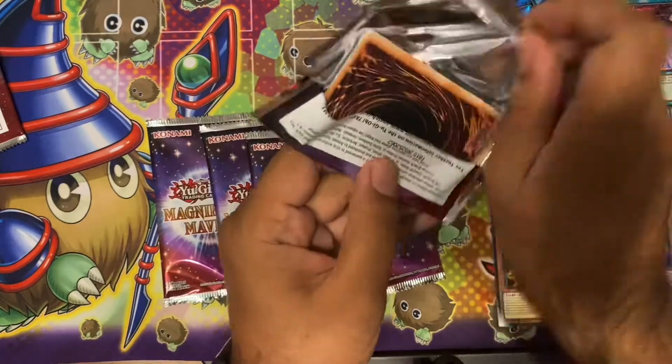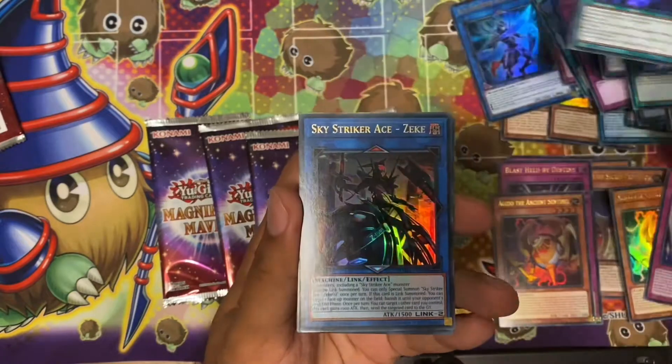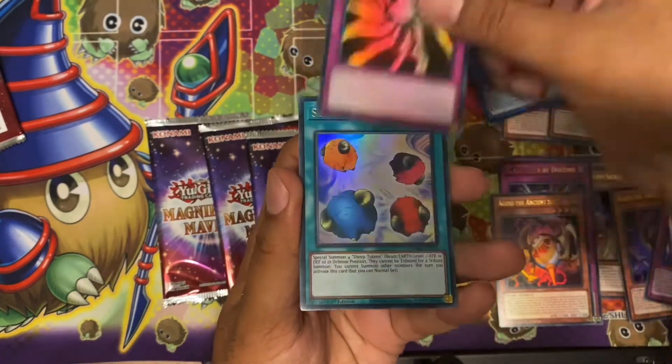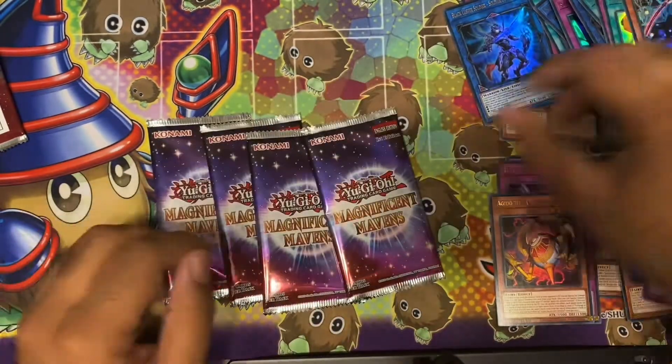Last pack of this box — the only Shizu card I haven't seen is the Kalbek. Another Triple Tactics Talent — lovely. Sky Striker Zeek, Light Imprisoning Mirror, Scapegoat, and Sky Striker Ace Ray.